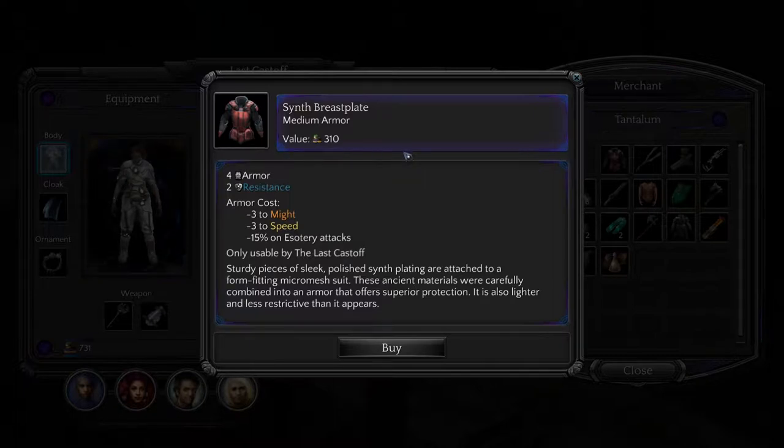Four armor, two resistance, but minus three to might, speed, and minus fifteen percent esoteric attacks. Sturdy pieces of sleek, polished synth plating are attached to a form-fitting micromesh suit. These ancient materials were carefully combined into an armor that offers superior protection. It is also lighter and less restrictive than it appears.